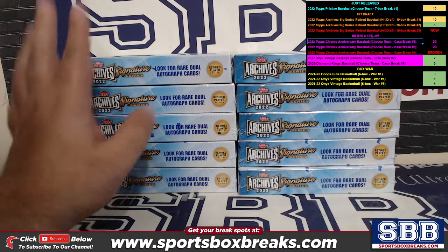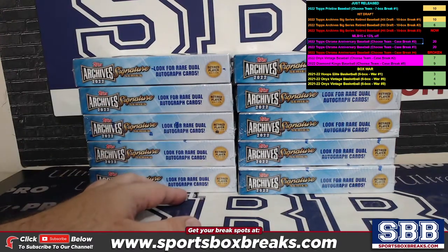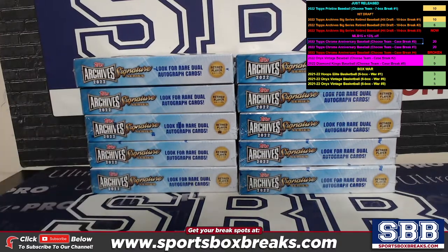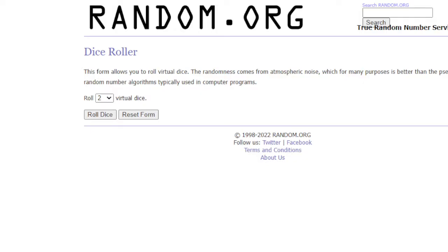Break 3 filled before 1 and 2. We have 10 loose boxes. Break 1 and 2 will come out of a sealed case of 20. We're going to use Random.org — I'll roll the dice, and whatever number comes up will randomize the list. If it comes up a 2, we'll do the list 3 times. That will be the draft order.